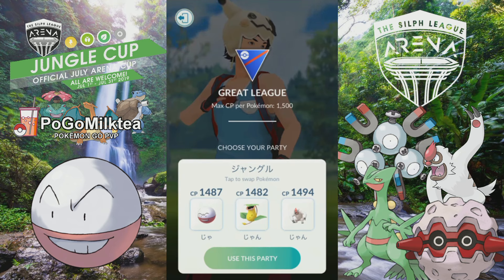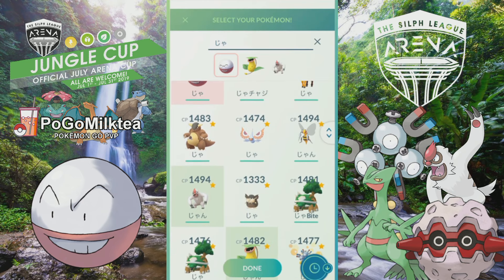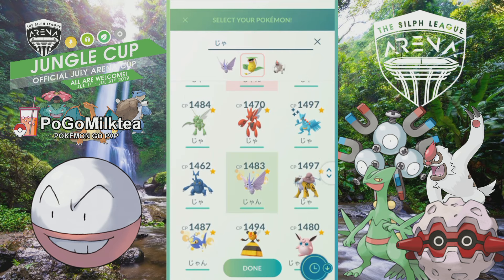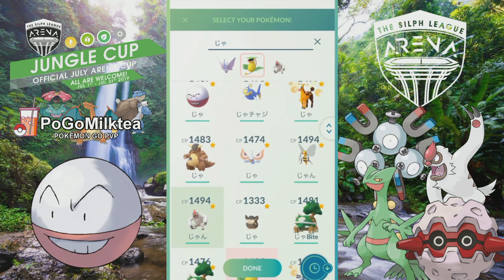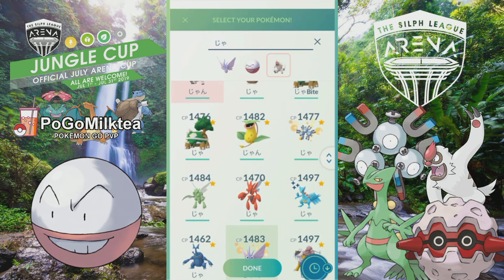That's kind of how I feel about Magneton — except Electrode's a little bulkier than Magneton, but without the key resistances to Poison and Grass, which are big resistances. It also doesn't have the weakness to Fighting. So once again it's a possible, interesting pick. As you can see, I still stick with the Electrode, and I think I stick with the same team.